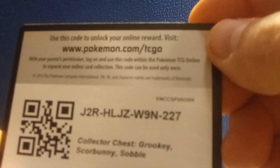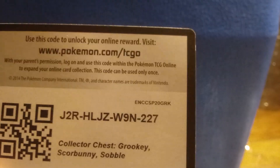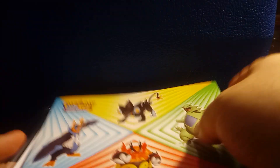I've got Battle Styles, Battle Styles, Vivid Voltage, Sword and Shield, and Sun and Moon. Here is the code card — it says Grookey, Scorbunny, Sobble, so I don't know what that's about. I've also got this thing here with stickers and the like, a notepad, and one of these mini folders that holds about 60 cards.